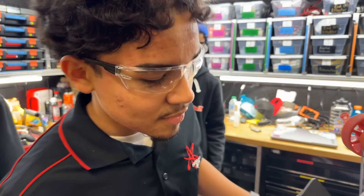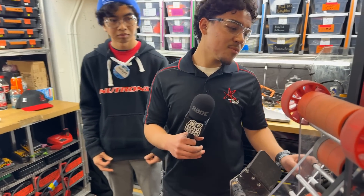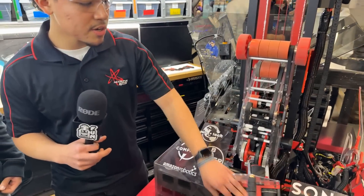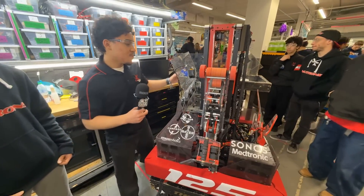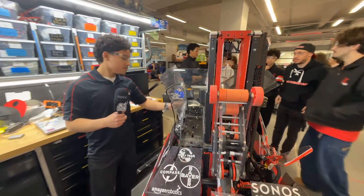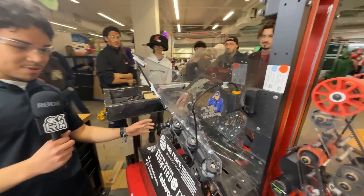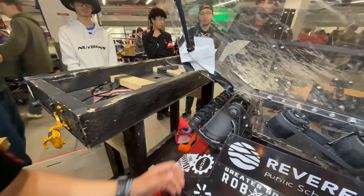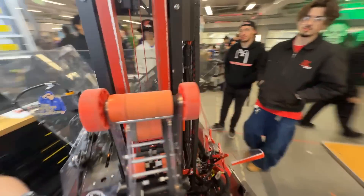This is our robot this year. We call it Phase Shift. It consists of a few mechanisms. We have our biggest one here — our coral manipulator, our algae manipulator. We have our funnel, which takes our coral, our ground intake in the back used for L1 scoring. And then on the other side, we have our climber.